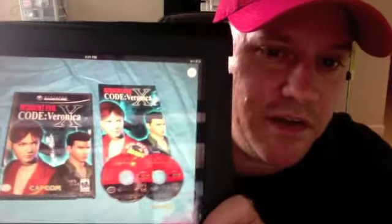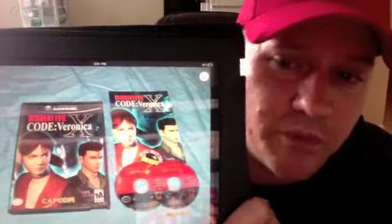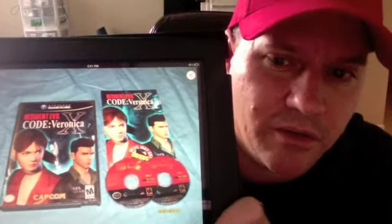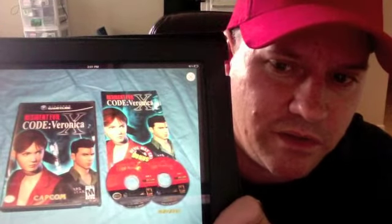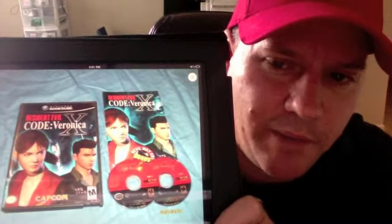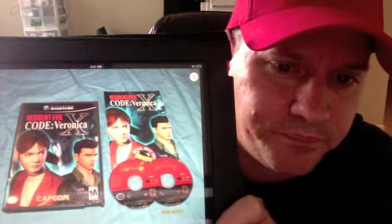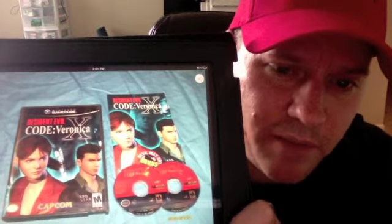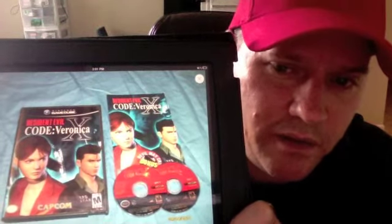One thing I noticed when I bid on it — first thing I noticed was it was so cheap, like ten bucks initial bid. I'm always looking to add to my GameCube Resident Evil collection, so I bid on it. I came back the next day and noticed that the instruction manual has a Devil May Cry bonus ad on it.